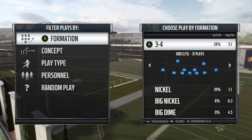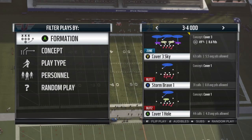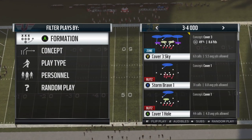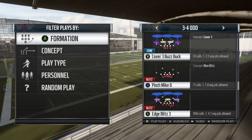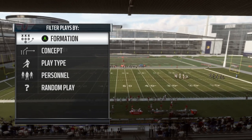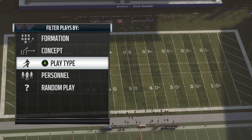It doesn't really matter about the personnel. You just want your linebackers to have as good zone coverage as you can get — the more the better. And for the safeties, you want them to be as tall as you can get. A Kam Chancellor type in Mut would be perfect. You just want them to have a lot of play recognition and stuff like that. We're going to scroll through and find Cover 4 Drop Show 2 — that's the play we're going to use. A lot of people use that play all the time, but this setup is perfect for the red zone.